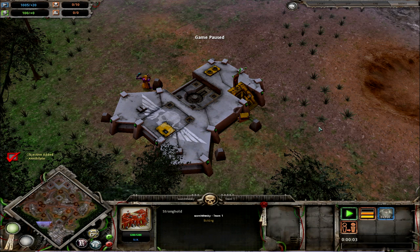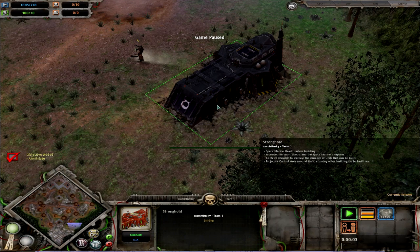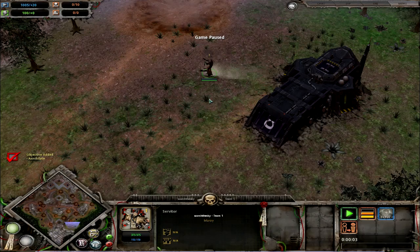Hey guys, what is up? Glyn here and today I'm going to be bringing you a quick-ish guide on how to play Imperial Guard in Dawn of War: Dark Crusade — mainly the early game, but I'll mention some mid and late game tips too. I've started out playing against my friend who's primarily a Space Marine player, and we're going to be showing some variant races — Necrons and Tau later on — but for now we're going with his strongest build, which is Space Marines.